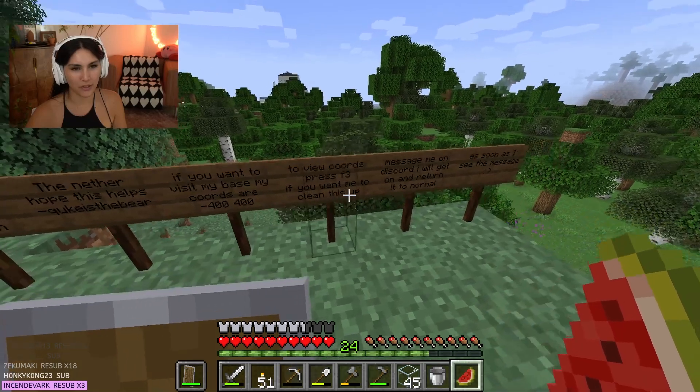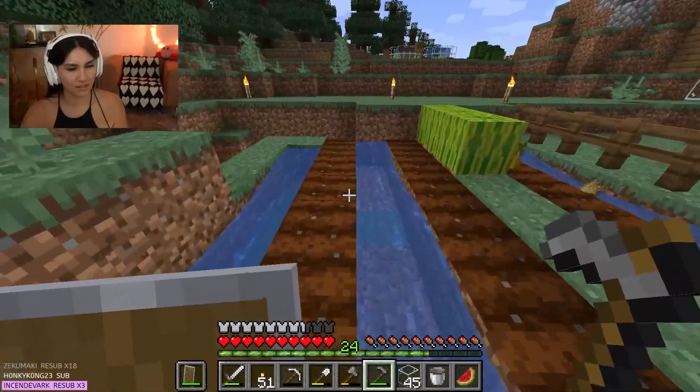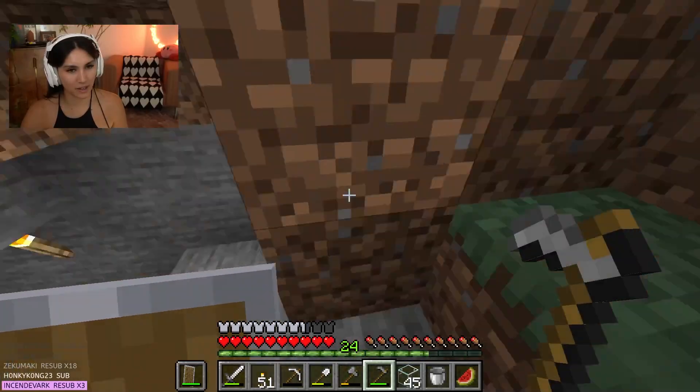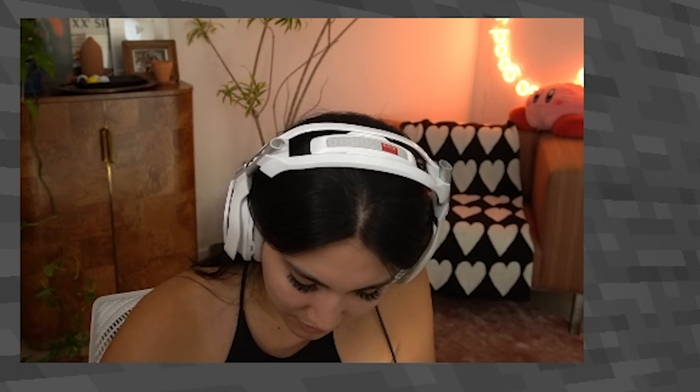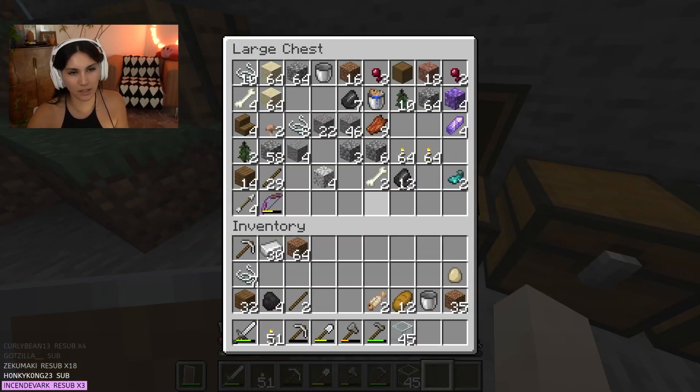'Cute is the bear. If you want to visit my base, my coords are 400, 400.' Oh my gosh, you guys, we are absolutely visiting their base! I feel like I should bring a present. What a great way to start off our day of Minecraft. We still need to redo our home, but first we need to stay focused. We need to: bring a gift, then visit their house. Those are our goals for today.